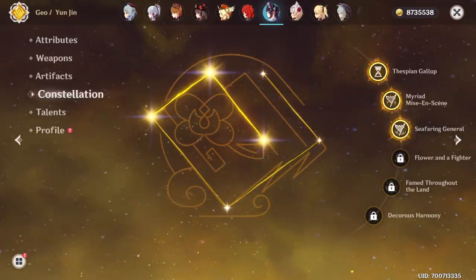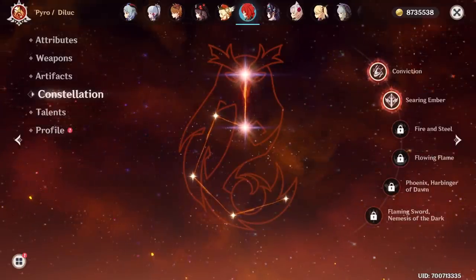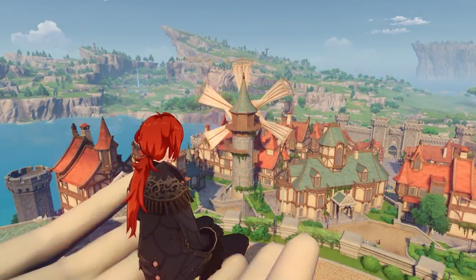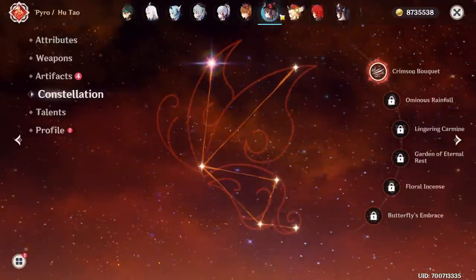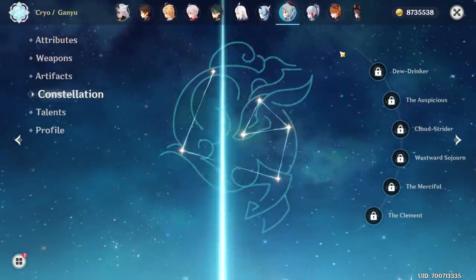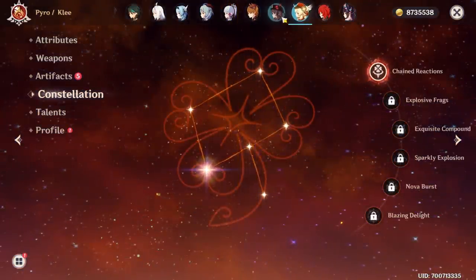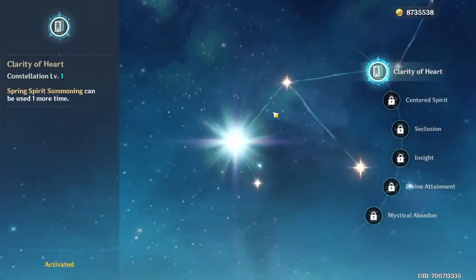Yunjin has three constellations. Noelle is someone I occasionally bring out just to do some world quests — I actually like him a lot, he's just such a vanilla character, such a fond memory of the initial days of Genshin. Now for the rest of the five-stars like Klee, Hu Tao, Tartaglia or Childe, Ayaka, Ganyu — you can see they don't really have too many constellations. Only Hu Tao and Klee have one constellation unlocked. The same could be said about Shenhe — I also really like her so I got the first constellation.